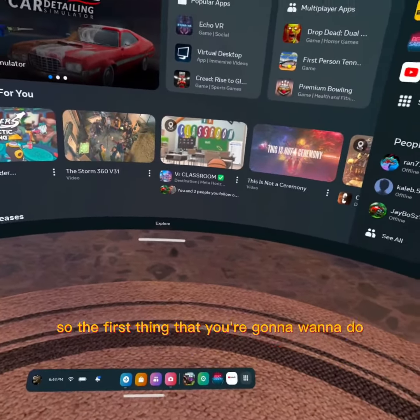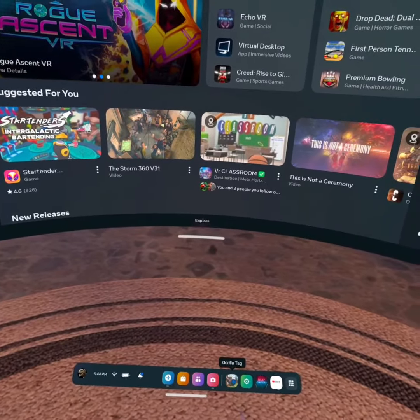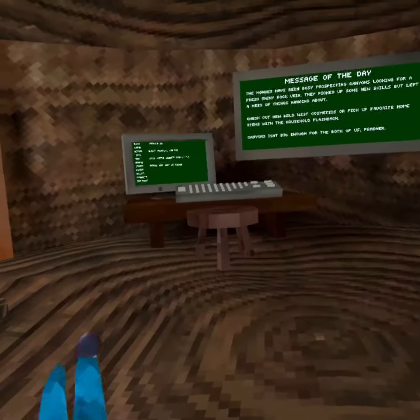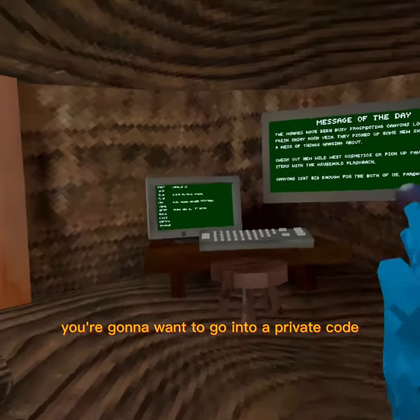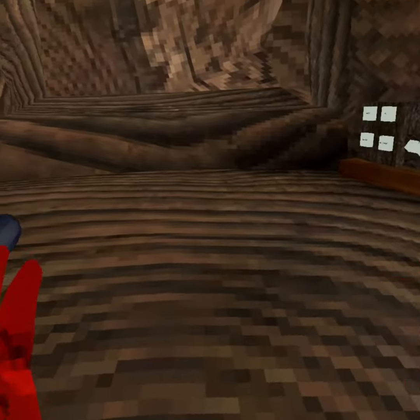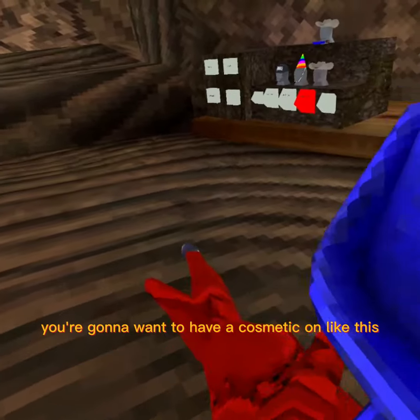The first thing you're going to want to do is push gorilla attack, then push update later. Then you're going to want to go into a private code. Once you're in your private code, you're going to want to have a cosmetic on like this.